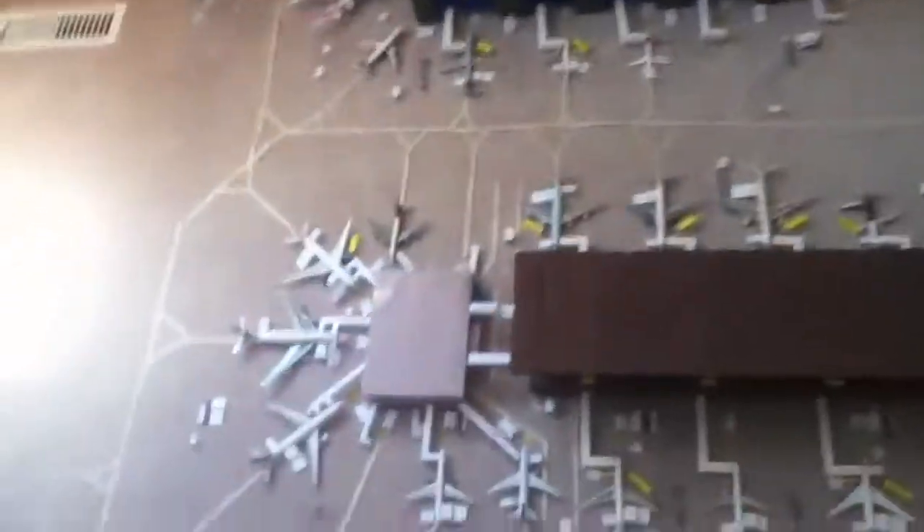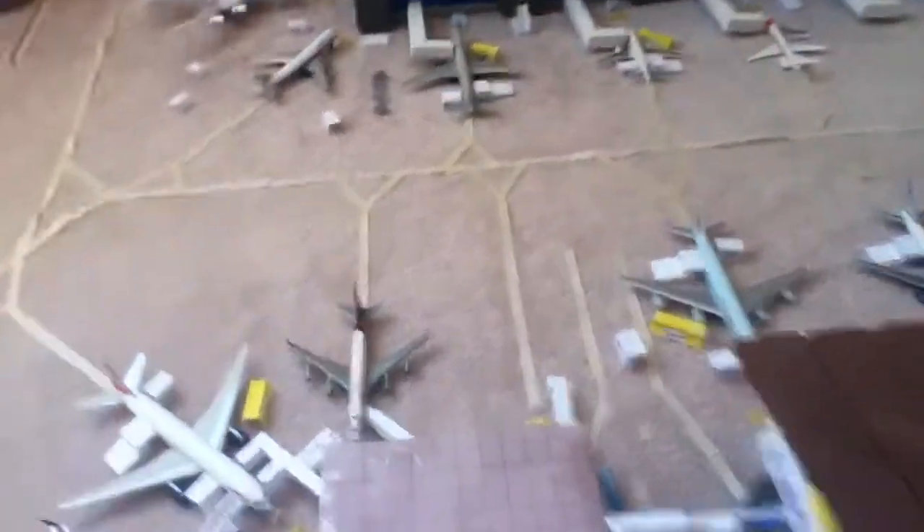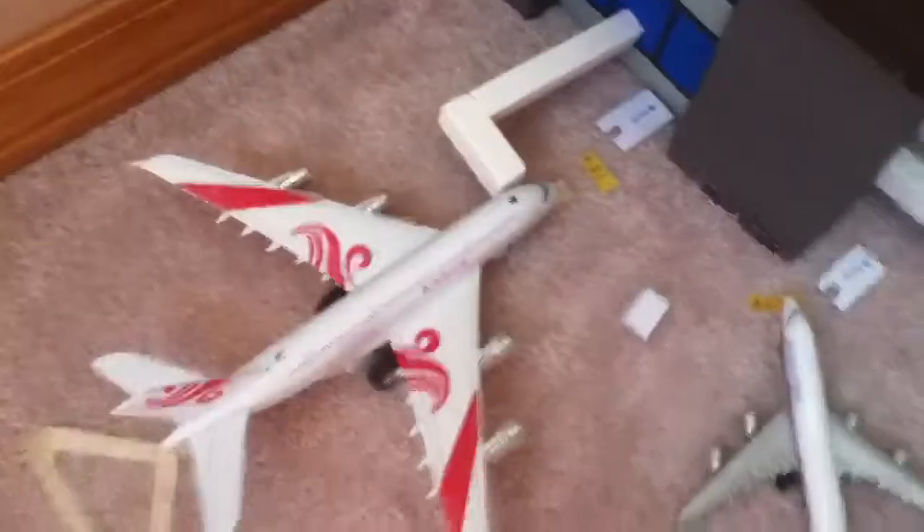I'll start with Terminal 1. The terminal is made out of wood. It's my second biggest terminal. It has eight gates, including the parking gate. Gate 821 has an 8388. Gate 822 is just the parking gate, and then there's where the airport vehicles go.